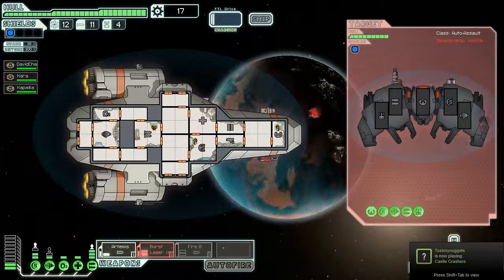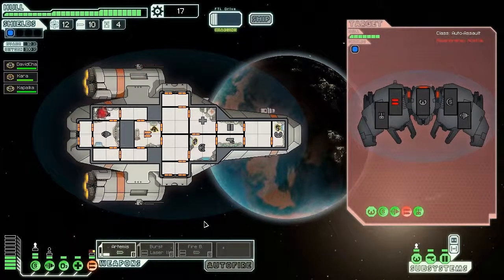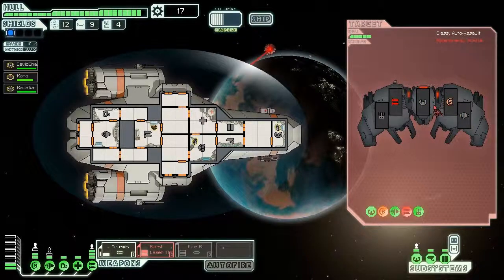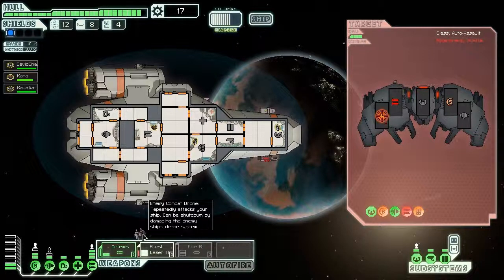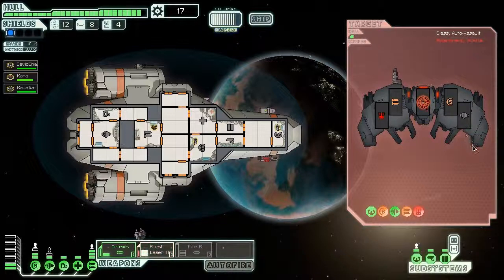I'm firing my burst laser against their shields because I need to take them down before my missiles can do real damage. These lasers are really good. Everything's functional again on my end. Maybe I should target their drone system. I missed my missile — I'm going to stop using missiles for now. I powered down their drone anyway so it's all good, just taking longer to finish this ship.